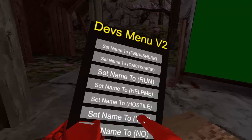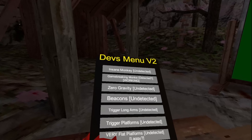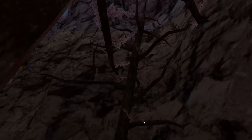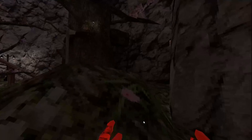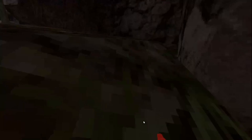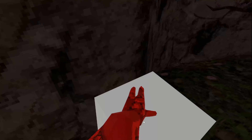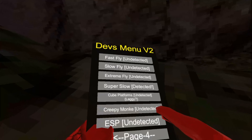We also got hostile. Then we got fast fly — pretty much just a faster fly. Slow fly is a slower fly, still controlled with your head. Extreme fly is a really fast fly. Super slow makes it so if you're playing tag you'll always have the tag threes on.